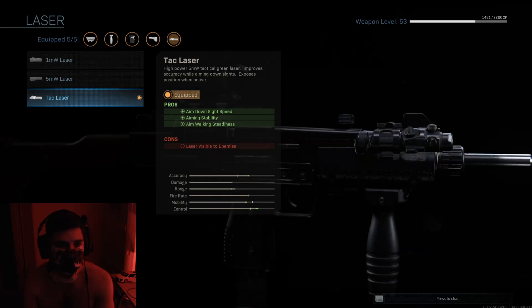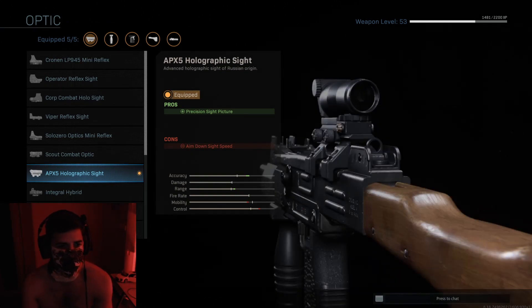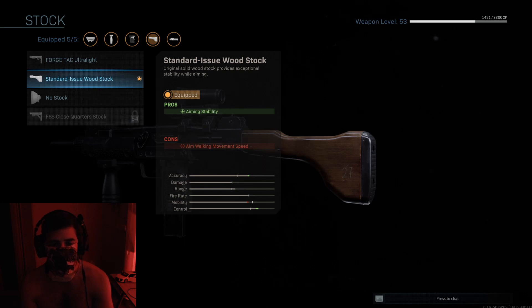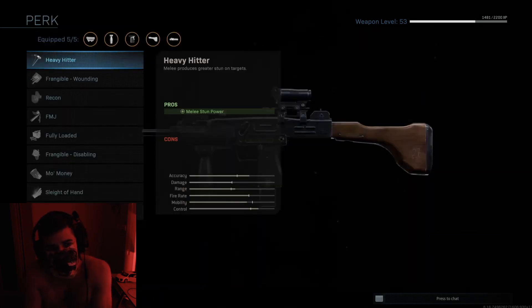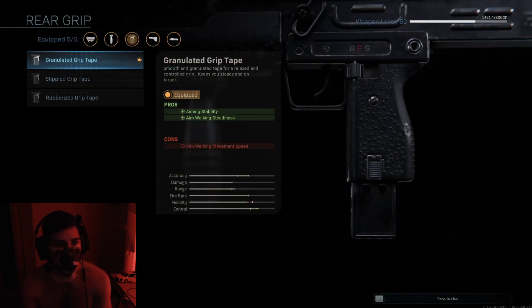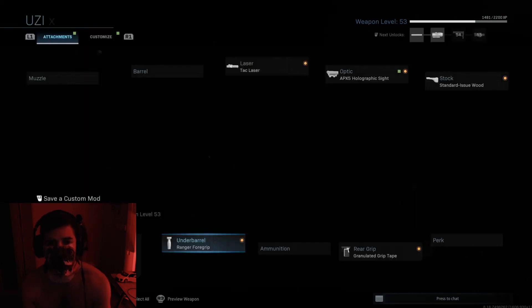For the SMG attachments: no muzzle or barrel changes. The Tac Laser gives aim-down-sight speed, aiming stability, and aim walking steadiness. For the optic, I like the APX5 — a clean hollow sight with no zoom, which is better for close encounters. The Standard Issue Woodstock improves aiming stability so you can handle medium-range fights. The rear grip adds aiming stability and walking steadiness, and the final barrel adds recoil control and aiming stability, making the gun as stable as possible.